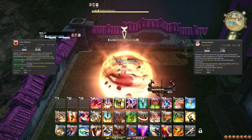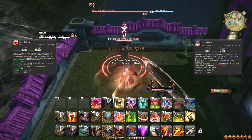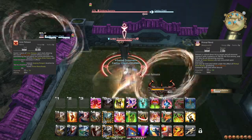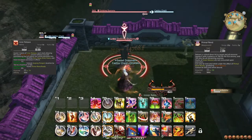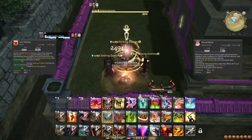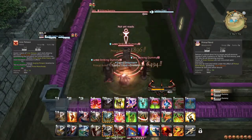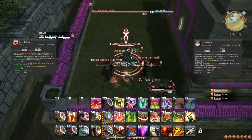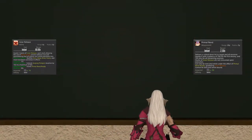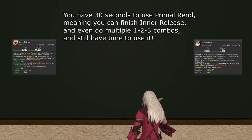At level 90, you learn the weapon skill Primal Rend. Whenever you use Inner Release, you are granted one single use of Primal Rend, and it uniquely is not affected by Inner Release and does not spend the stacks either. This attack causes you to whirl into the air and onto your target as a gap-closing effect, doing an enormous amount of guaranteed critical direct hit damage to the target, and even does some damage in an area around it. You should use this attack once per Inner Release. Note that the opportunity to use Primal Rend doesn't end when Inner Release ends.